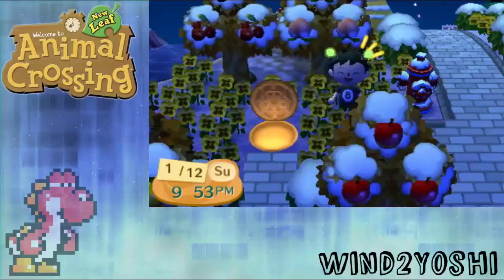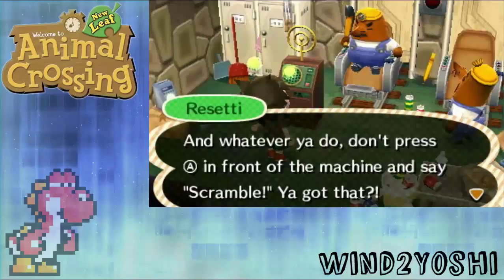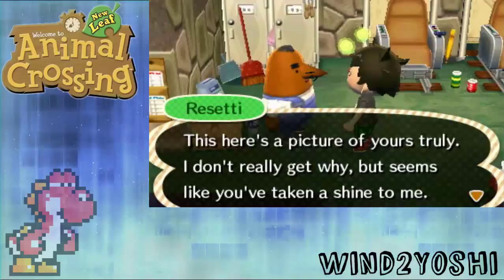Step 4: You must visit them at least 7 times. When you visit the Reset Center for the 6th time, you will notice that Don Resetti will be alone and he will give you his picture. And on your 7th visit, you will notice that Mr. Resetti is alone and he will also give you his picture.